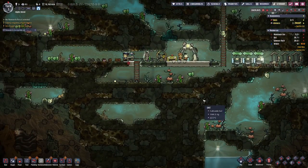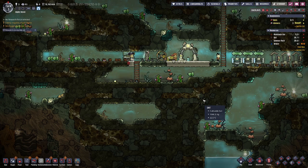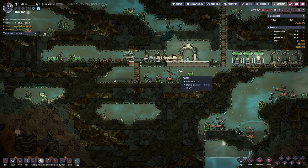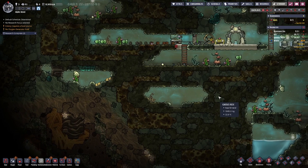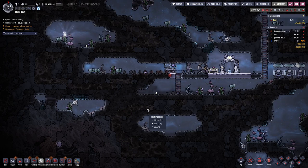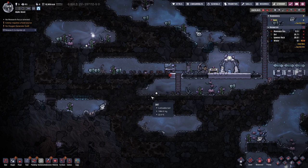Oxygen is one aspect, but power is another important one. Usually we have coal generators, gas generators, solar power, and the petroleum generator. With this being a very biological world, I'm thinking we could try growing some trees and using the wood to get us power — we can burn the wood directly, or refine it to get ethanol.